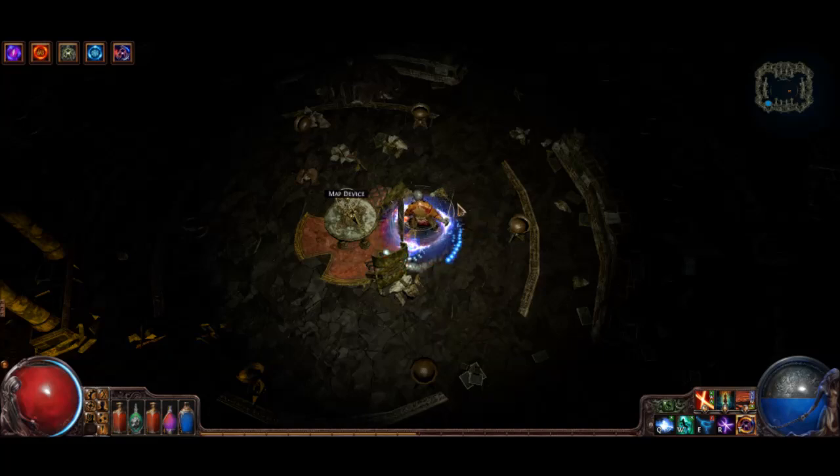Hello everybody. I'm here today to talk about this Cyclone Duelist build. Cyclone is really good at one thing, which is attacking really, really fast. Right now I have over 8 attacks per second, and with really good gear you can probably get over 10 attacks per second.